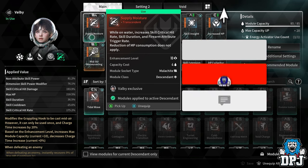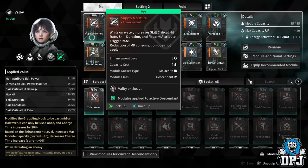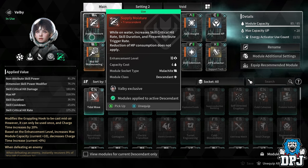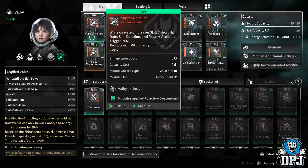The reason you want this mod is that for Valby, while you're standing on water — which is the main thing you do with Valby, spreading water everywhere — it increases skill critical hit rate, skill duration, and firearm attribute trigger rate. So while you're standing in water you're getting a whole bunch of buffs.